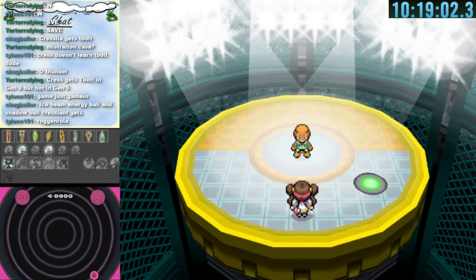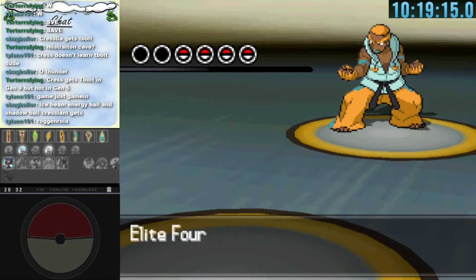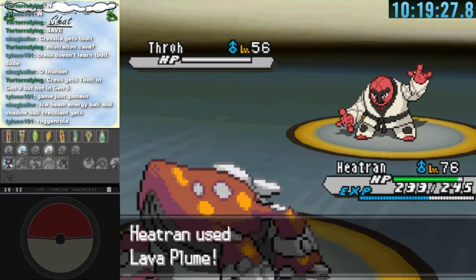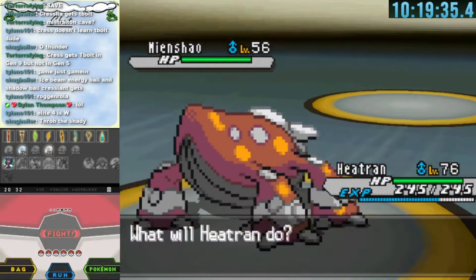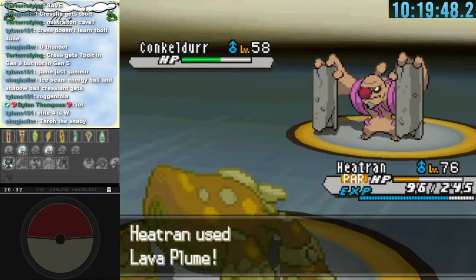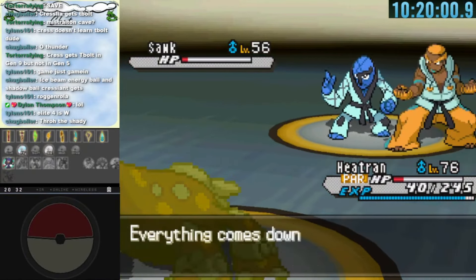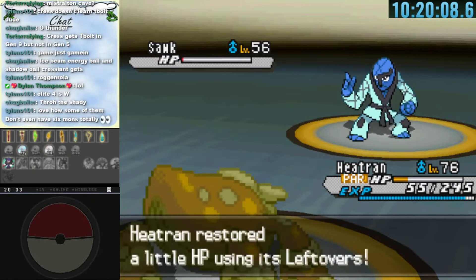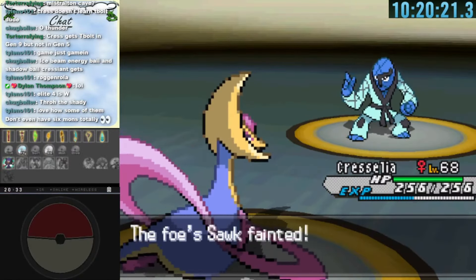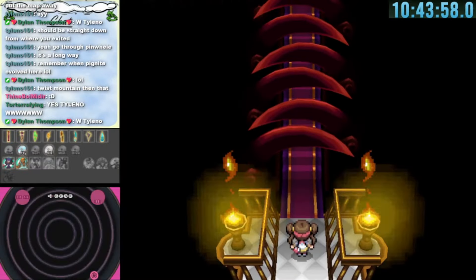Marshall is a trickier Elite Four fight — Heatran is Steel type against Fighting types. But Heatran takes down Throh very easily. Mienshao goes for Bounce and a Lava Plume takes it down. Lava Plume also takes down Conkeldurr. The Mienshao — Sawk doesn't fall to one Lava Plume and takes another hit. We get a higher roll on Lava Plume and Cresselia cleans up. Second Elite Four down — halfway there.